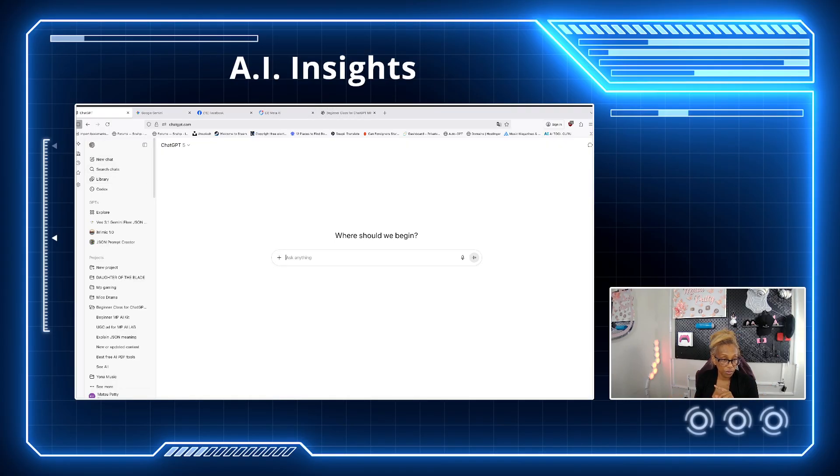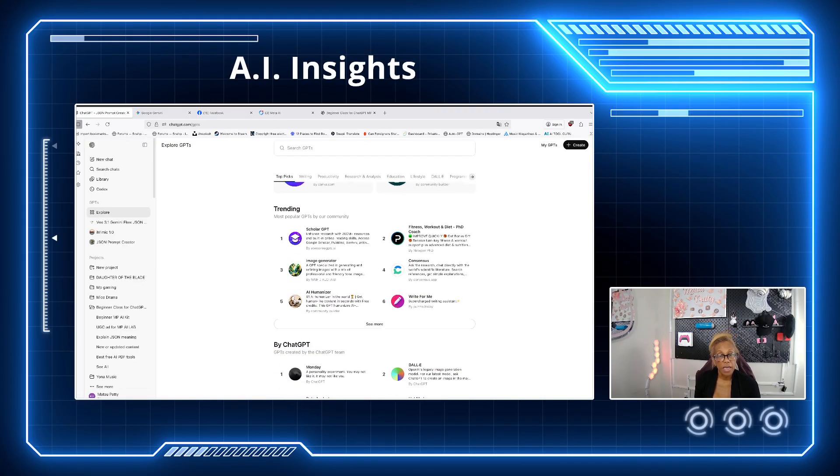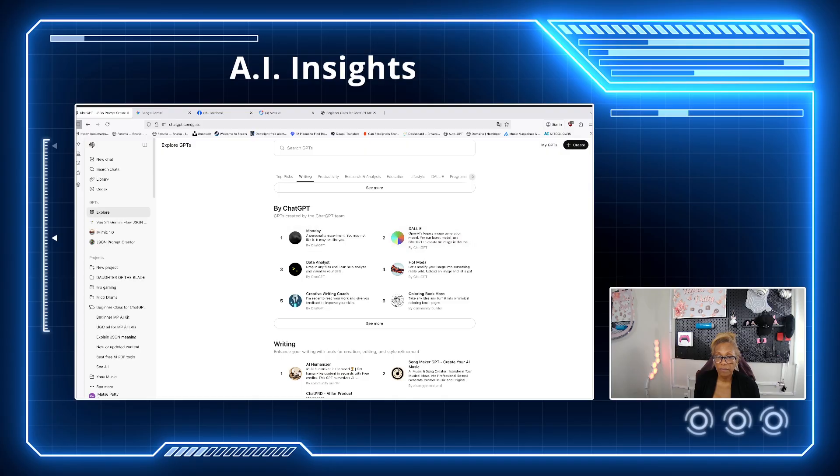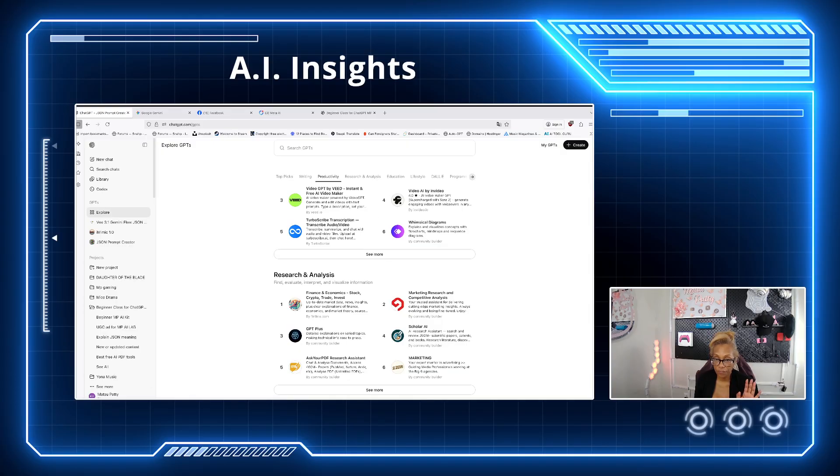Another thing you can do is hit Explore on the left-hand side. Explore is really cool — these are the features, this is the new app. You can check out what's trending in the community, there's school, image creator. Hit More and you have ChatGPT Teams, writing resources — it's all free and very useful.